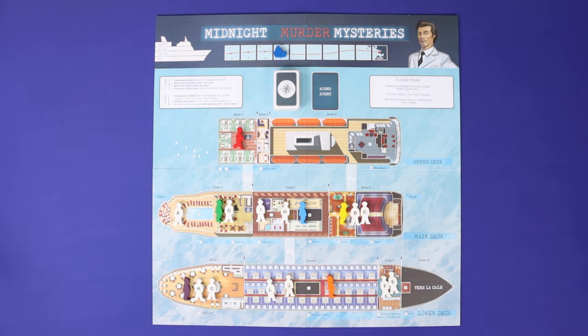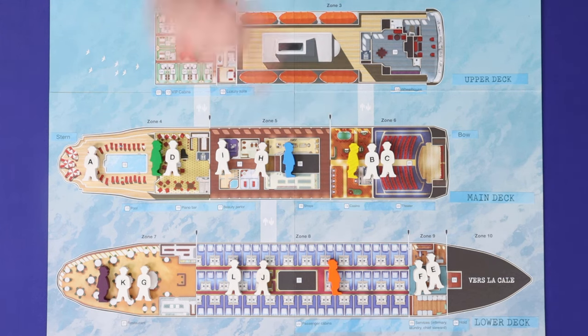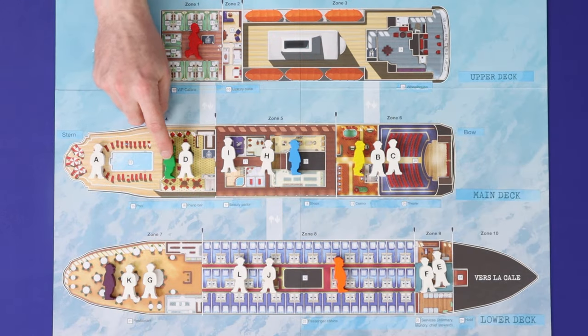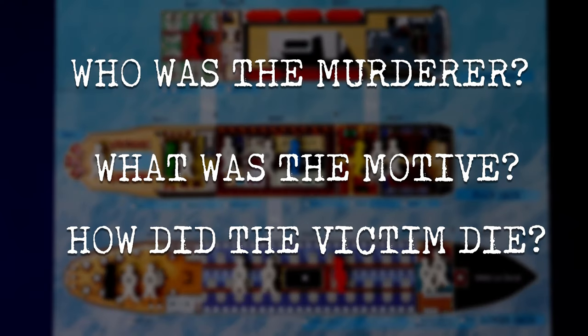In Midnight Murder Mysteries, a passenger is found dead in the luxury suite of a cruise ship, and now it's up to the players — who are private detectives enjoying the cruise — to solve the mystery before the ship reaches port. Players will investigate to determine the three components of the murder: who was the murderer, what was the motive, and how did the victim die?